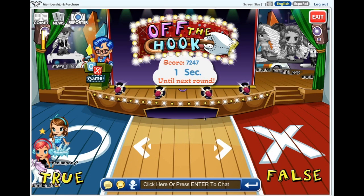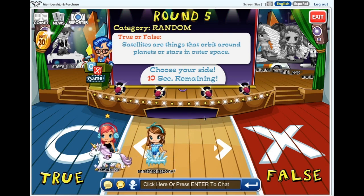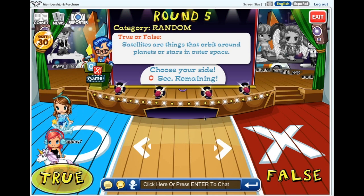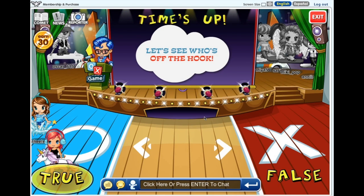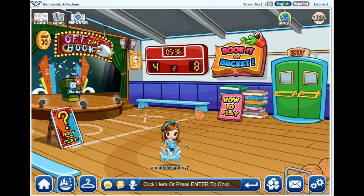Satellites are things that orbit around planets or stars in outer space. I don't know if they orbit around stars, but okay, I guess you could say they do orbit around planets, so it's like half right. Look at my character - she's dancing! Off the hook. Air again, really? Come on, air second. My time bonus was really bad, but that's okay. 77 stars - let's go on to the next game.